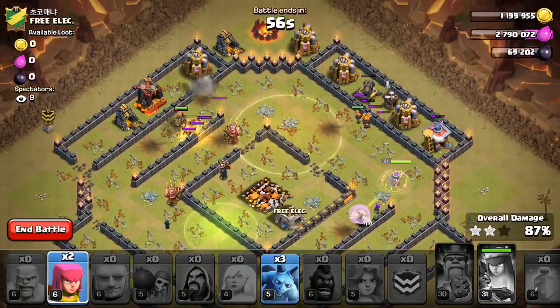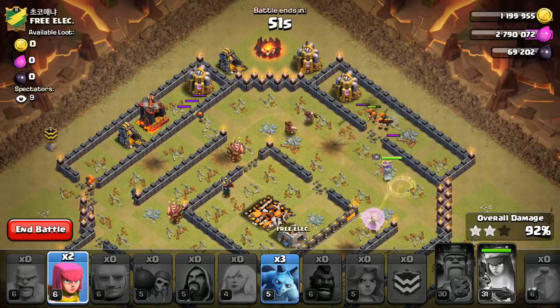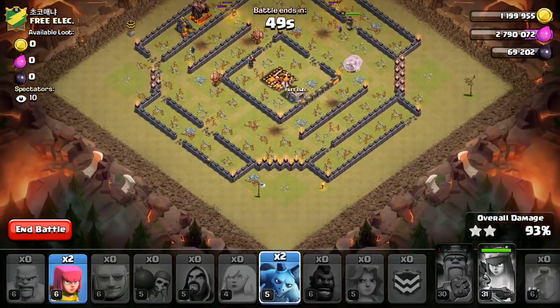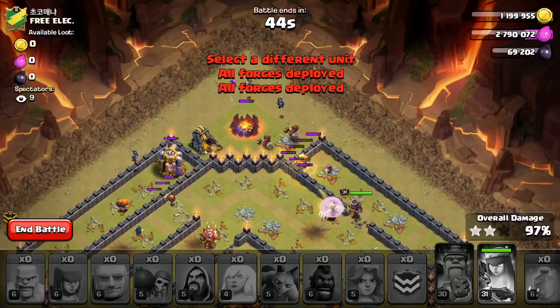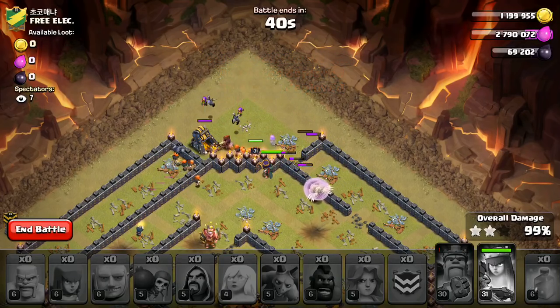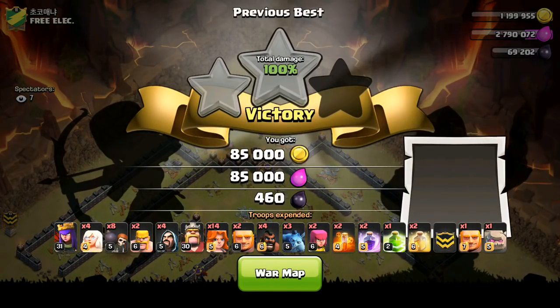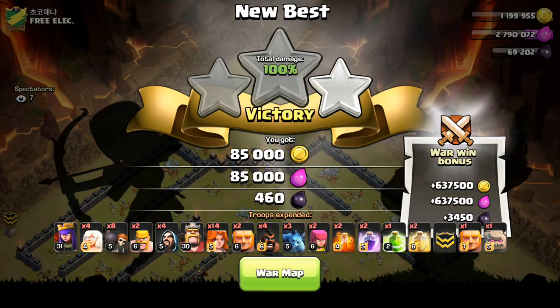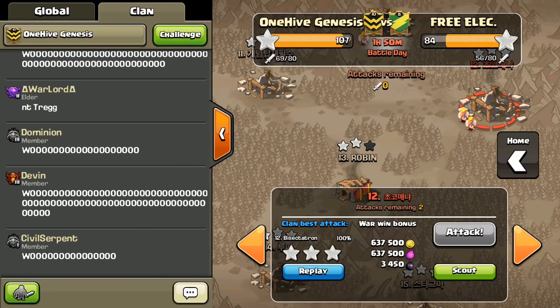Absolutely destroyed it — everything went well. I think not bringing the freeze, just bringing the extra rage, and not bringing that jump too — because remember from the last attack, there was the deal with the jump that kind of just functioned to let my king and the few Valks in. Went ahead and took a little bit of a risk, could use wall breakers, but it freed up a spell. And then also not bringing the freeze — that's a full extra rage I can bring to get more value for my queen walk, and also another heal for the Valks on the back side of the base.